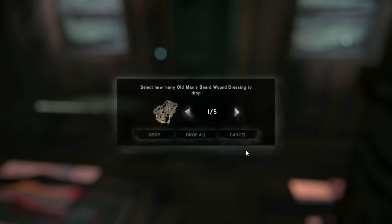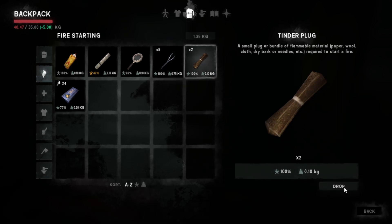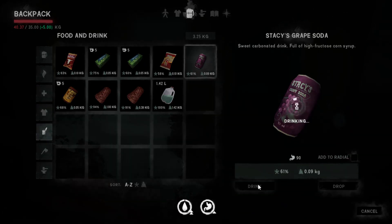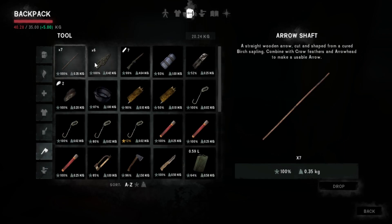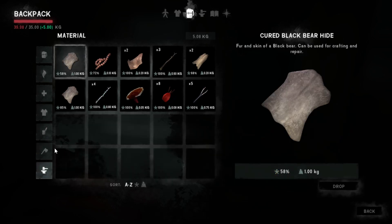We'll drop two of those — it's nice to have a little stash of stuff here we can come back to. Don't need these tinder plugs, I keep getting those every time I cut down trees. We're a little bit better on the weight. Drink that just to get rid of it — kind of a waste but whatever. That rifle is just crazy heavy. We'll drop this big torch — that brought us under 40. The big ones I desperately want to bring are these bear hides.